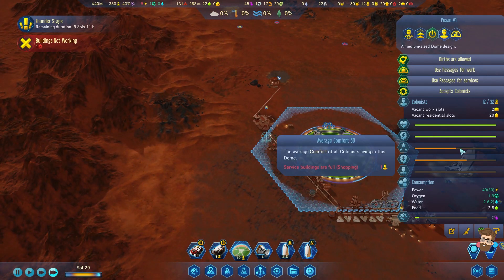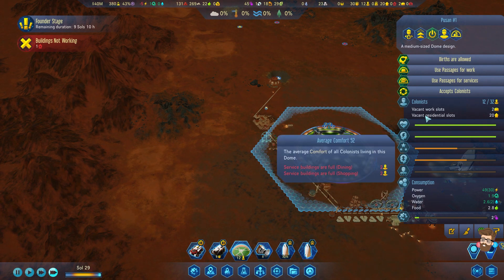Comfort in the dome is 50, so we definitely need to get it up to 75 - I believe that's the threshold for births.